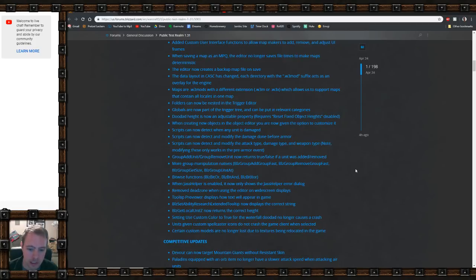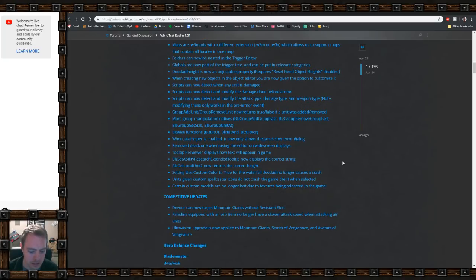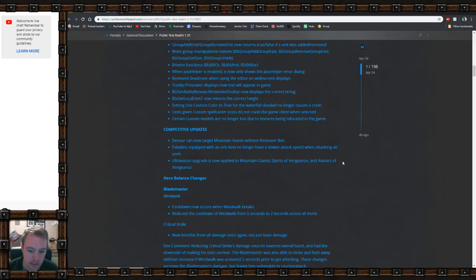When creating new objects in the object editor, you're now given the option to customize it, which sounds interesting because usually you have to base it on other ones. On the competitive side: Devour can now target Mountain Giants without Resistant Skin; Paladins equipped with an orb item no longer have slower attack speed when attacking air units; and the Ultra Vision upgrade is now applied to Mountain Giant Spirits of Vengeance and Avatars of Vengeance.